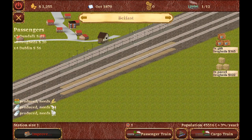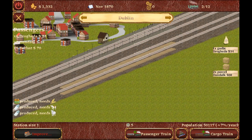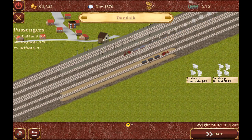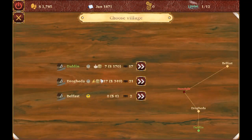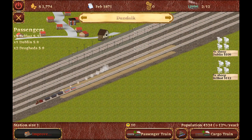Belfast has something to deliver to Drogheda — that's great. Train to Drogheda. Let's go from Dundalk — sheep to Dublin. By the way, you have lots of sheep to transport in Ireland, and the map comes with a couple of free sheep cargo wagons, which is quite useful. We can also add the sheep for Drogheda here. Go to Dublin. Even more sheep for Dublin.